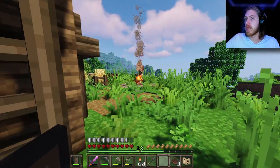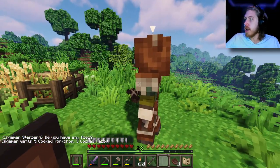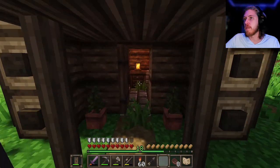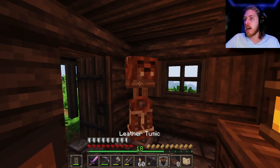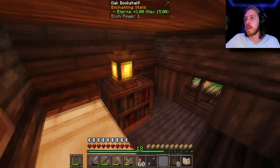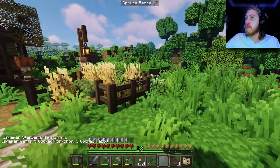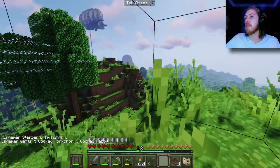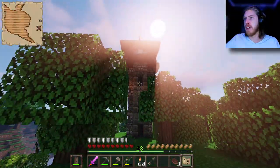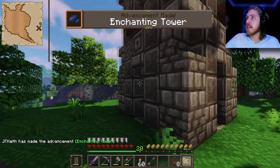Hello, anybody home? Are you friendly or is this a bandit camp? No, I think this is friendly. Hello, Sternberg — do you have any food? Engamer wants five cooked pork chops and three cooked rabbit. I don't have any of that. I don't see any pillager banners hanging outside of it. There's an enchanting tower over there.